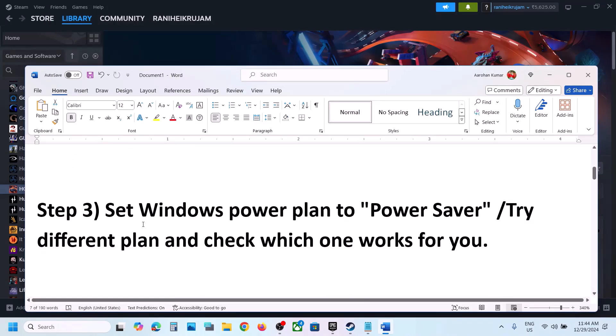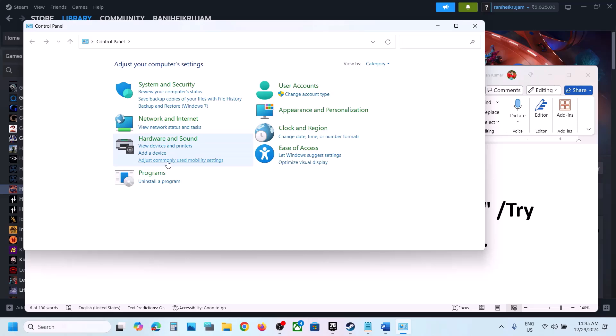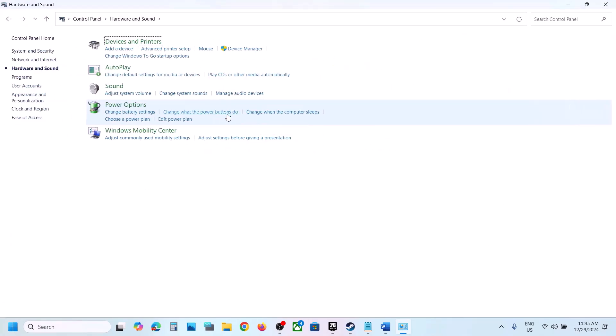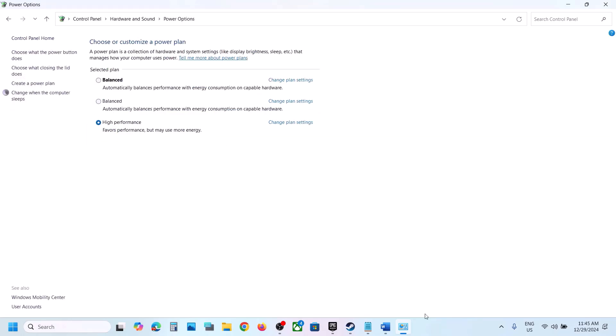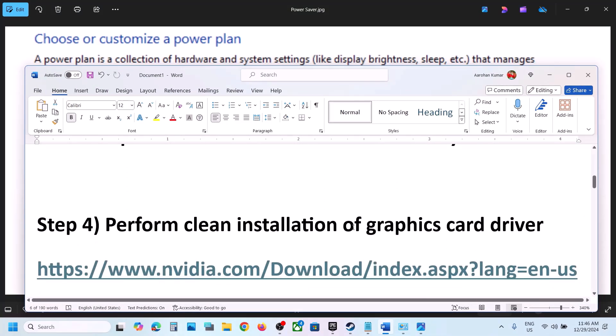The next step is to set the Windows power plan to Power Saver. Type 'control panel' in the Windows search box, go to Control Panel, then Hardware and Sound, then Power Options. Select Power Saver and launch the game to check. You can also try Balanced or High Performance and see which one works best for you.